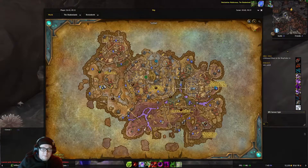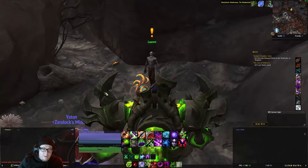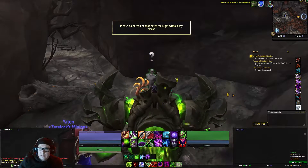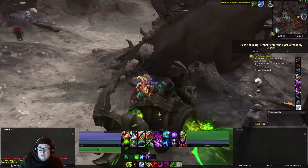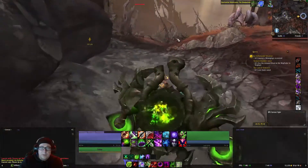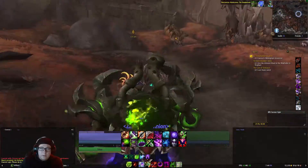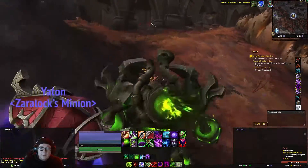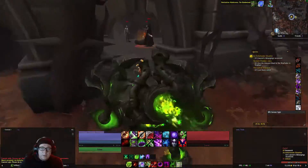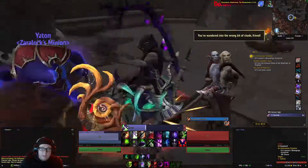Next up, we need to make our way off of the Sanctuary of the Mad flight path and speak with Laurent. He's going to give us the quest, An Unfortunate Situation. From here, we're going to make our way up to here and be presented with these three. Go ahead and defeat them.